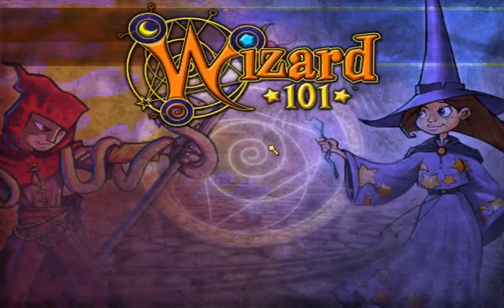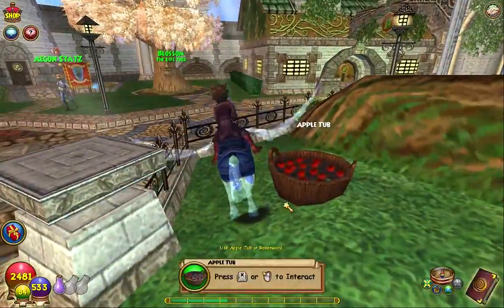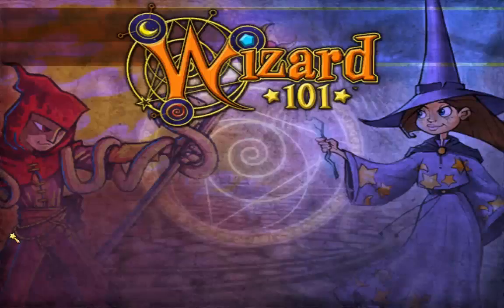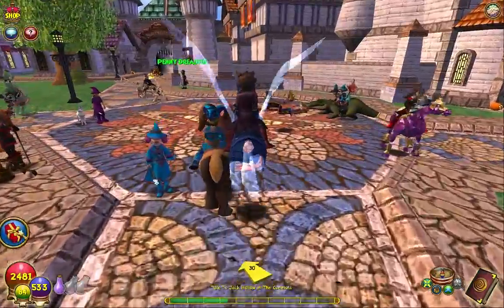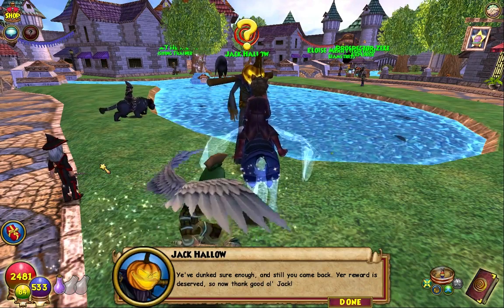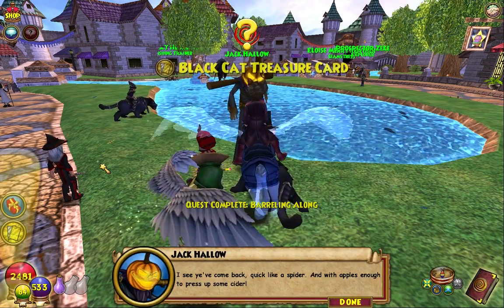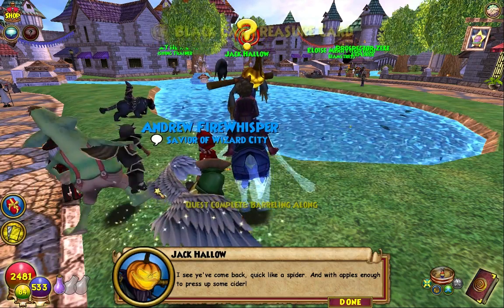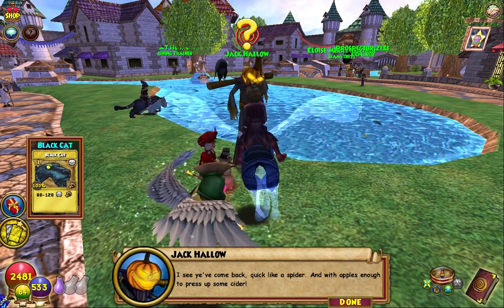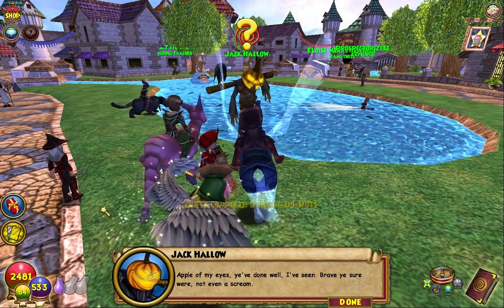Oh we got a Hieroglyphic Storm Tablet — that's the non-auction item, which is kind of cool that you can get stuff like that. And it was the Black Cat treasure card — if you guys guessed right, good job! Jack says: 'Apple of my eye, you've done well — brave ye sure were, not even a scream.'